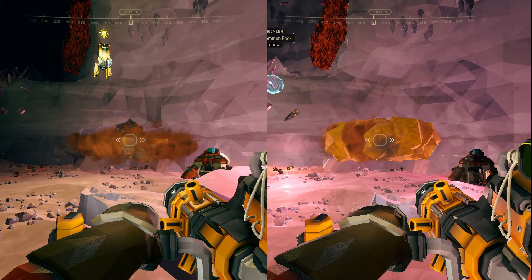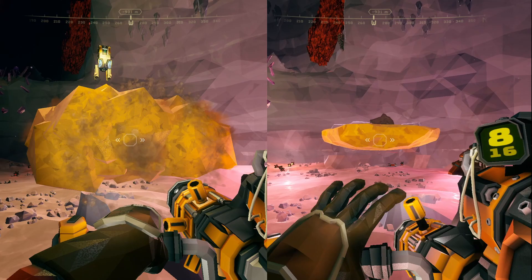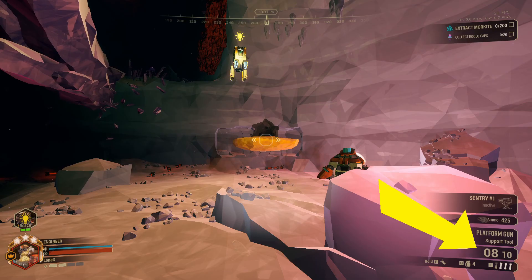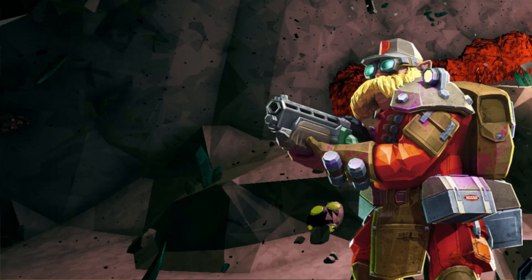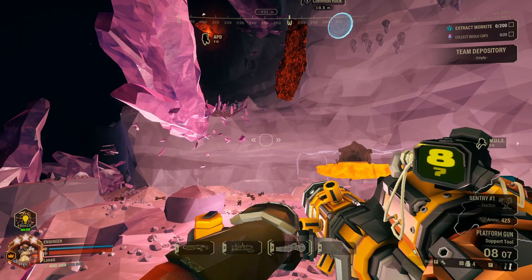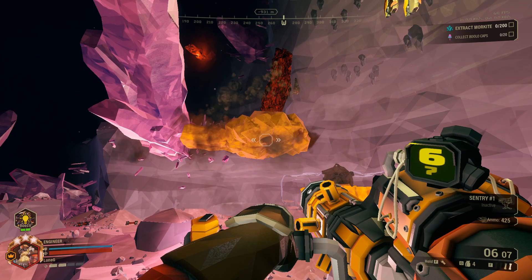Now let's get into the more specific advanced stuff. We have the reload cancel. You can cancel out the reload animation on most weapons and tools, and the platform gun is no exception. Simply press right click when the bottom right has ammo in it. No really, it's that simple. This is useful and all but we can do one better.